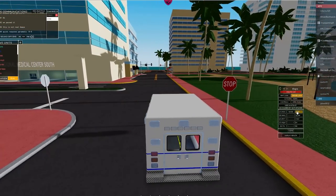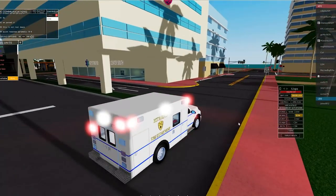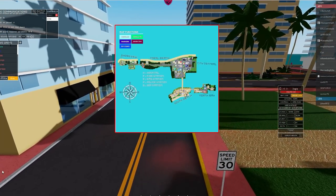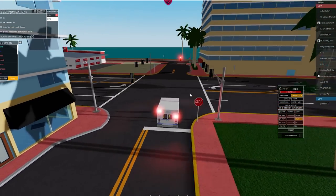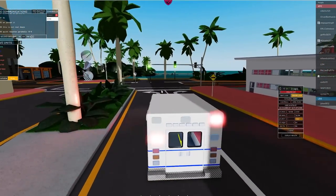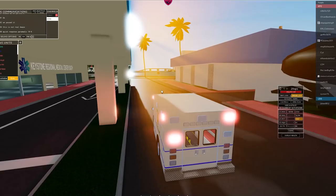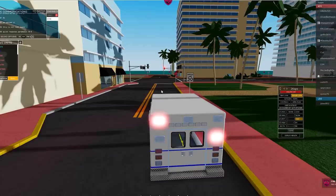These vehicles drive really really well and there's a nice light panel on the side for all your lights, sirens, and other controls. It's not too interactive if I'm honest — there's not a huge amount of things you can do for EMS specifically — but it is pretty cool nevertheless.